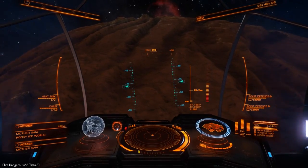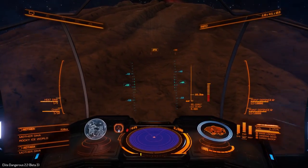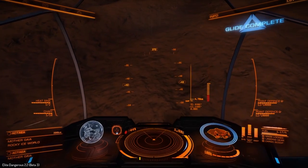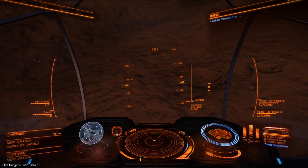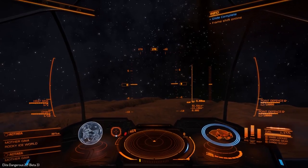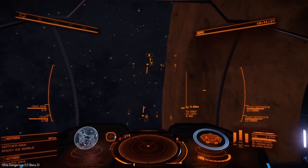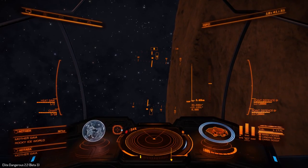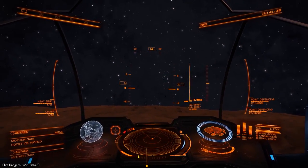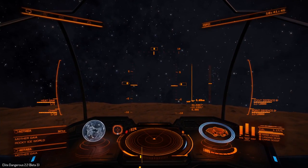We're at minus 12 anyway, so at least we need something. How anybody spotted this I cannot even begin to fathom. We're looking for minus 12.8. Now that we've come out of glide, let's go to zero and just tilt the ship around. We know that zero operates the front and back. We should be facing the other way really, so I'm going to pull around to 180 degrees.